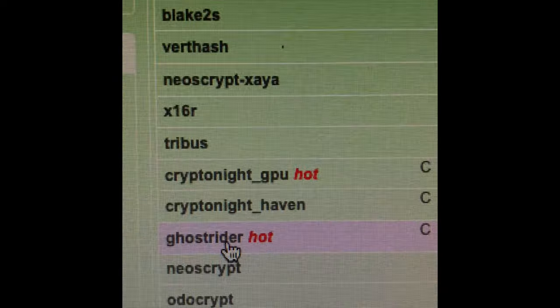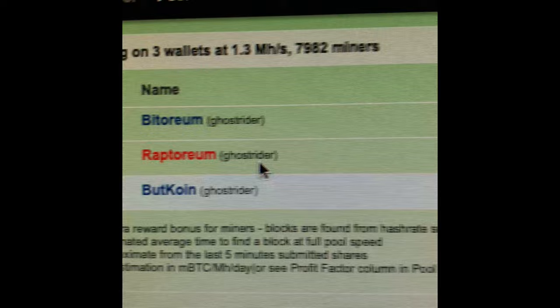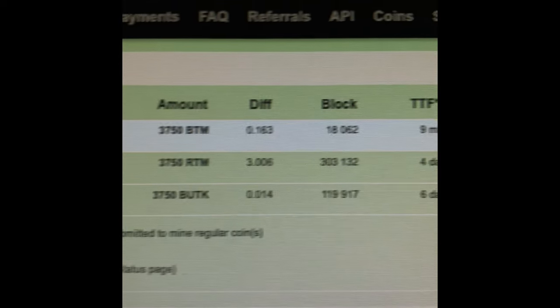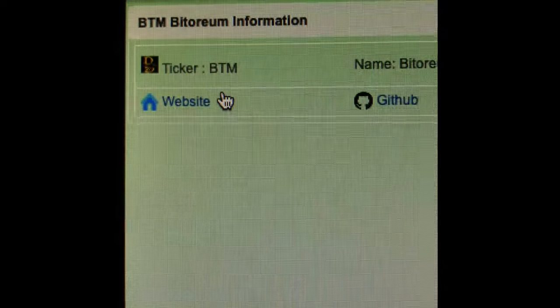There's a couple coins on Ghost Rider — one is Raptorium, the other one is Bittorium. So go check it out. They have a wallet you can download. It'll sync up the blocks and you put it on your desktop, then you get your address and you can start mining your Bittorium using Zerg pool or other pool, whatever you want. Use your CPUs and start stacking coins guys.